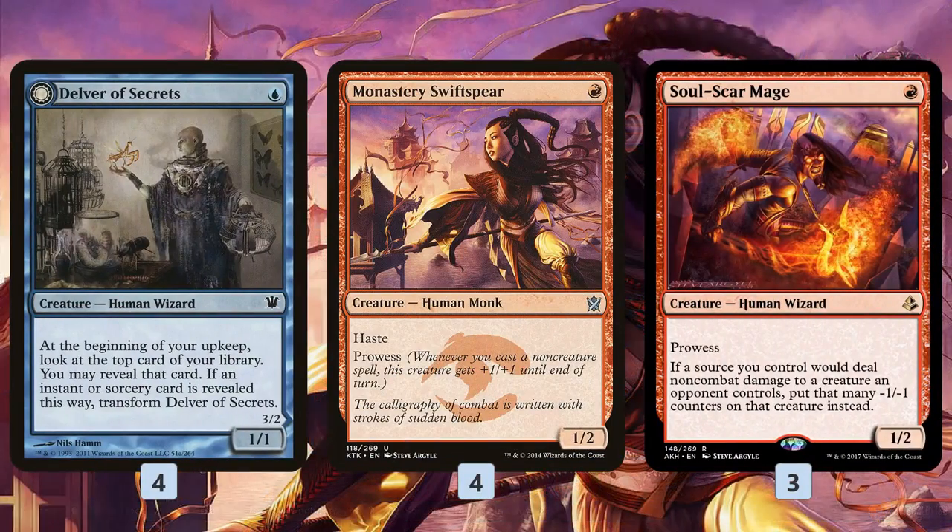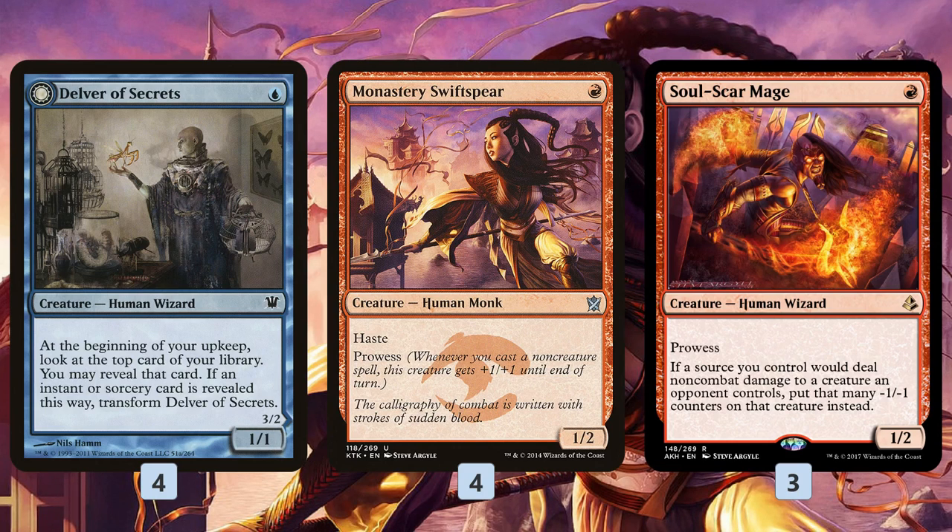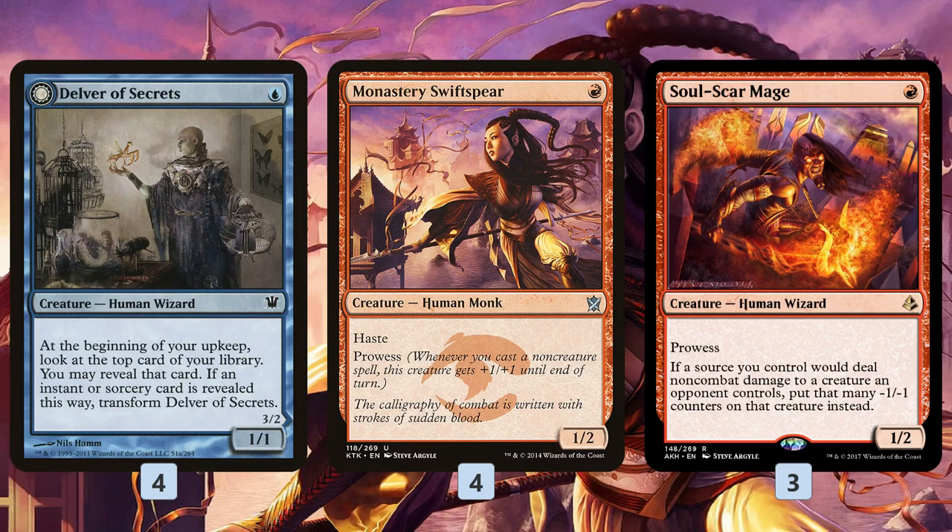Blue-Red Delver is built around the one-drop. We have Delver of Secrets, which is kind of a spell-matters card. You need to have an instant or sorcery on top of your deck to flip it around into a 3/2. The deck has a ton of instants and sorceries and tons of ways to set up the Delver, so it's going to pretty consistently flip on turn two. You start beating down with a 3/2 flyer — a super fast clock — especially when you can back it up with some soft permission and some burn spells.